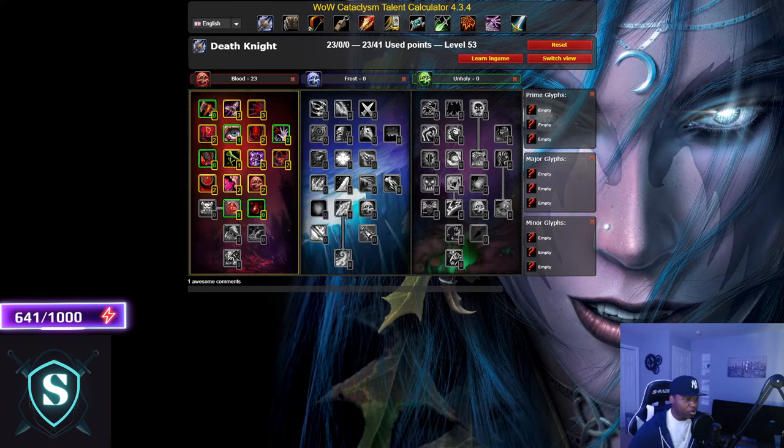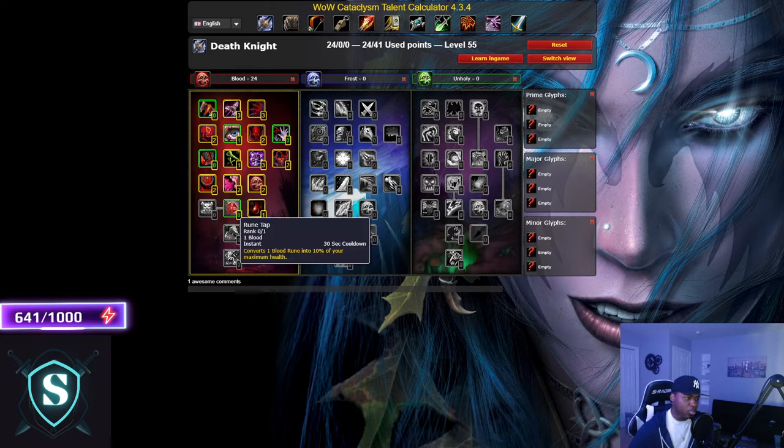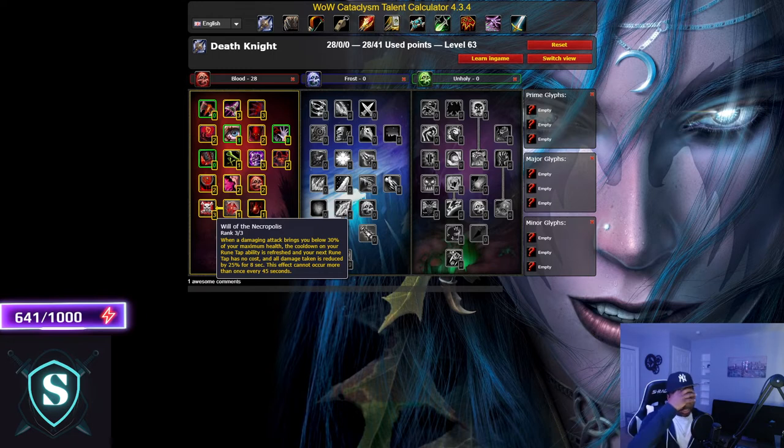Vampiric Blood got a small nerf — instead of increasing healing effects by 35% it's now 25%, but it still gives you 15% of your maximum health for the duration. It's still a staple in the Blood tree. Rune Tap is the same as always, definitely get it. Will of the Necropolis has changed: instead of reducing attacks at 35% health by 15% with no internal cooldown, now when something damages you to 30% health, Rune Tap costs no rune and is immediately refreshed, and all damage taken is reduced by 25% for 8 seconds — but with a 45-second internal cooldown.